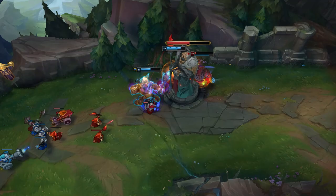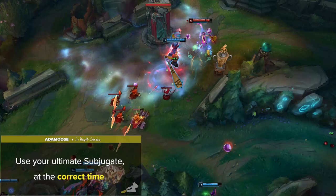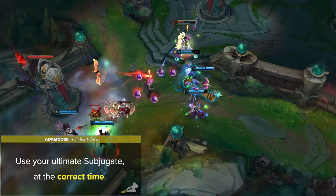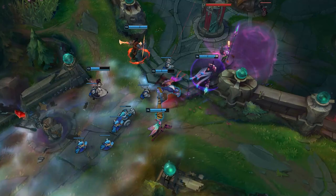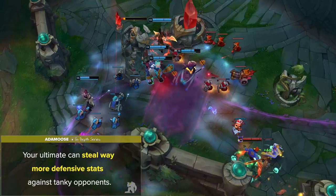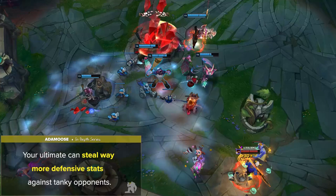Lastly is making sure that you use your ultimate Subjugate at the correct time. One big mistake I see is Trundles getting way too excited and ulting right away, instead of waiting for the enemy to commit with their mobility spells first. This is important since it can be very easy for high mobility champions to bait out your ult and then dash away, wasting your cooldown. It's also important to remember that your ultimate can steal way more defensive stats against tanky opponents. If possible, try to ult the enemy's Malphite or Ornn so that you get extremely tanky while their tank becomes super squishy.